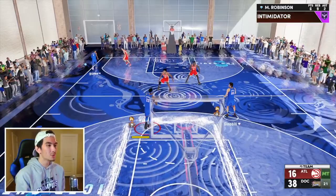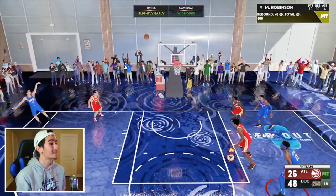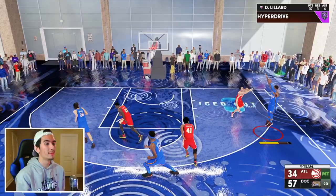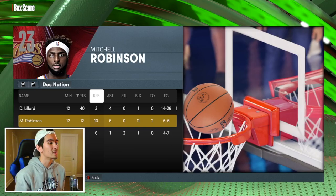The key is to leave the lane wide open — another block with Mitch. Mitchell Robinson is seven foot one, so getting rebounds with him is super easy. Just play defense, and eventually the ball is going to fall into his hands. Even if you don't block every single shot, leave the lane open, let Bob Cousy drive, and you're at least going to contest every shot. Let's win this game right here with Damian Lillard. Winning that game only took 12 minutes, and Mitchell Robinson had a triple-double with points, rebounds, and blocks. We needed eight rebounds but Mitch got ten; we needed five blocks but Mitch got eleven.